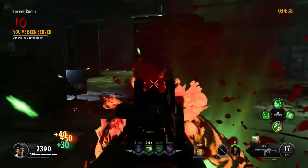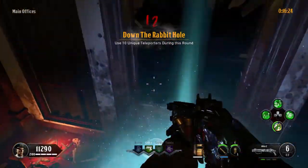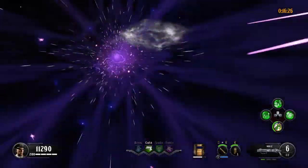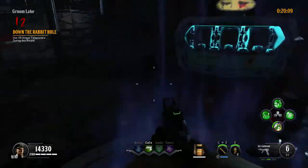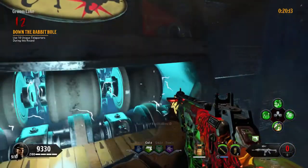Round 10 should be easy if you have your specialist weapon and your shotgun. Round 12 is a bit tricky because you need to use all 10 teleporters. There are 5 in the lab hallways, 2 in the office rooms, and 2 in the war room. The last one is either in the panic room or Groom Lake.